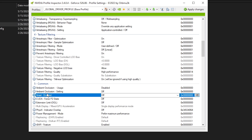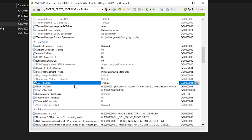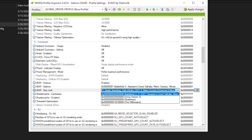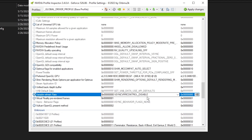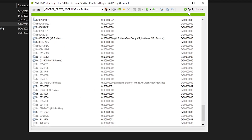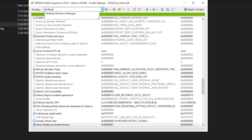Scroll down and make sure everything matches my settings. Find 'CUDA - Force P2 State' and set it to Off. If you don't use game filters in GeForce Experience you can also disable ANSEL. Scroll down and make sure 'Rbar Feature' is set to Enabled, 'Rbar Options' set to 0x00000001, 'Rbar Size Limit' set to approximately 0x0000004000000000. Make sure 'Shader Cache' is enabled and 'Shader Cache Size' is Unlimited. Keep scrolling — set 'Variable Refresh Rate' to Disabled.